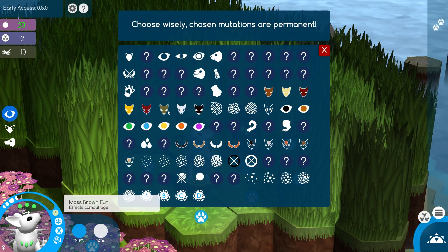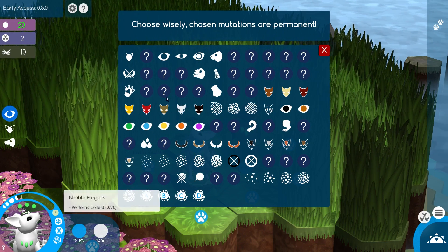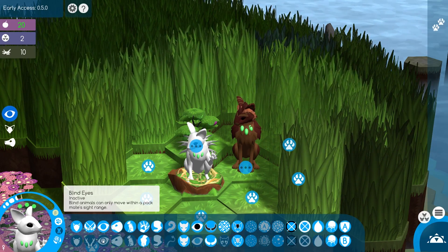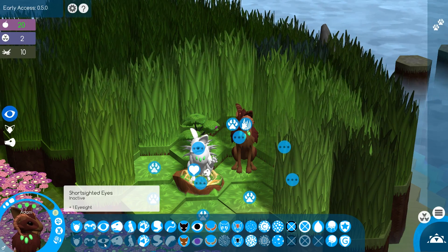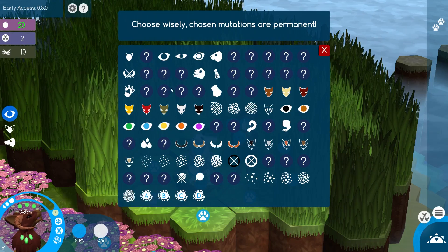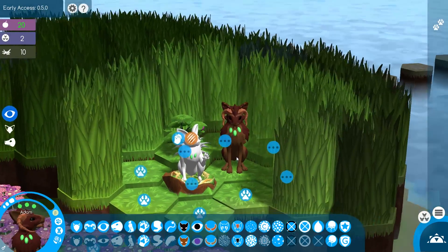There aren't too many genes aside from the cosmetic additions that we can choose right away. Even things like the antlers and the ram horns require us to perform attacks and spend time in cold climates, so we're going to need to do quite a bit of exploring. For now, we'll place the normal eyes in Eve's mutation menu. Adam has the short-sighted eyes in his genes, so we'll give him the normal eyes too. He also has webbed hind legs, so to avoid frog toes in our babies' futures, we'll give him the normal hind legs as well, to breed out those big flaws early on.